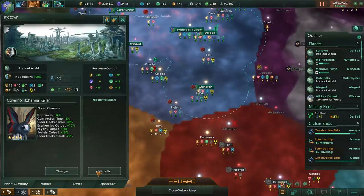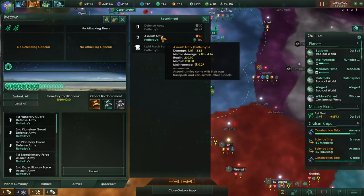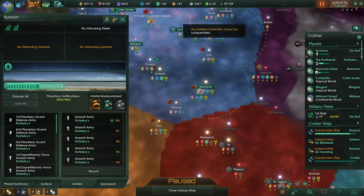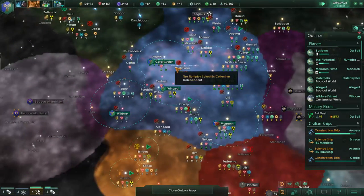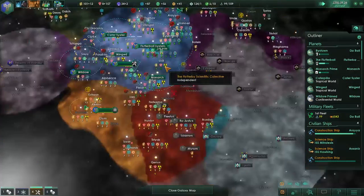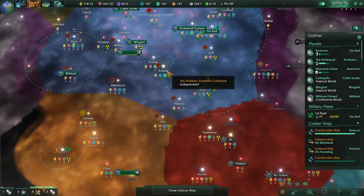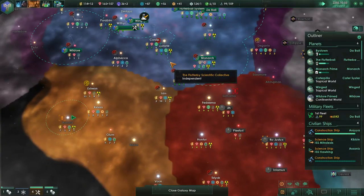Everyone's working away. Another system has been surveyed - lots of resources there and a 60 percent world in that system with alien pets. It's going to cost 80 influence to colonize though. We're at 99 out of 109 naval capacity. Going to build a few more assault armies because we'll probably need at least two or three filled-out armies. We have research done and there are alien vessels down there.